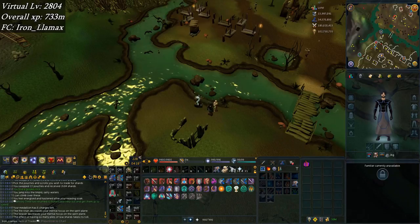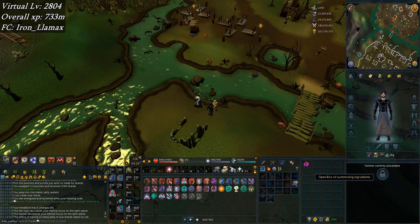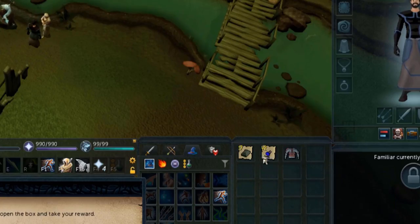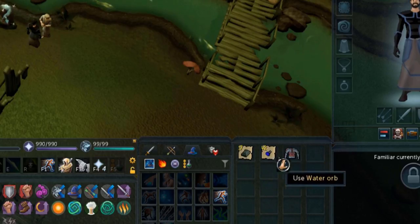Just did familiarization trying to get myself the pieces of the summoning bonus XP set. Got the top for it, and it's actually not that bad — I can use those water orbs. Maybe not the adamant bar so much; I could put those into titans or something, but those will be good for alchables.